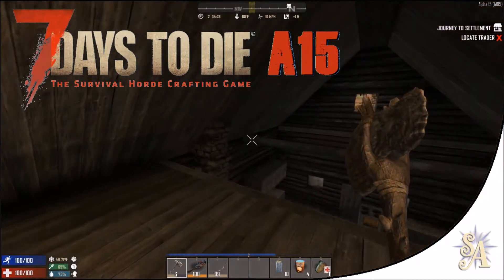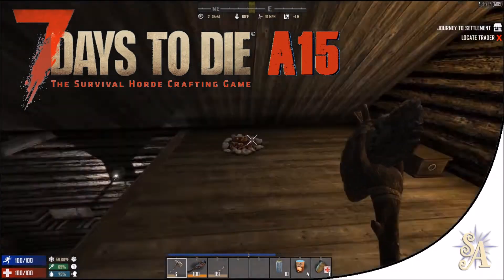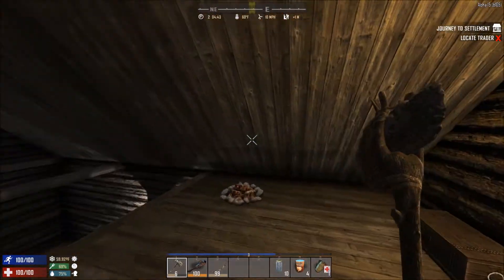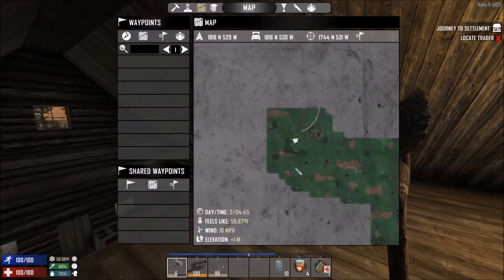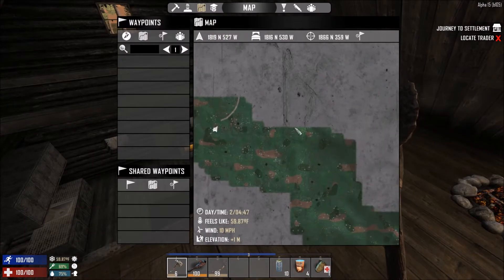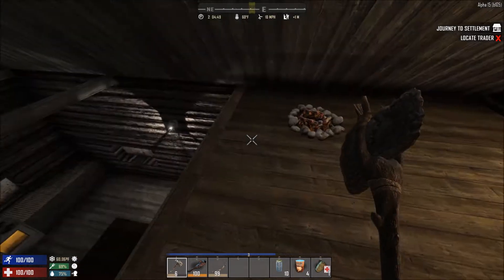Greetings once again, fellow girls, guys and gaming fans. This is SmallArchangel. Welcome back to 7 Days to Die Alpha 15. We made a pretty good start to our series yesterday by setting ourselves up in this humble abode in the middle of a pine forest, but close, by the look of it, to a maple forest, and we're obviously on the edge of a pathway here as well.